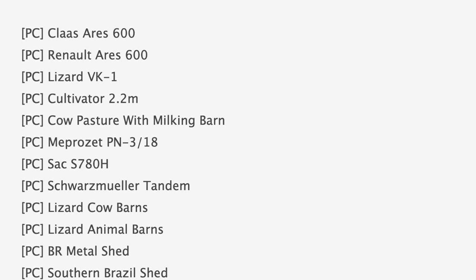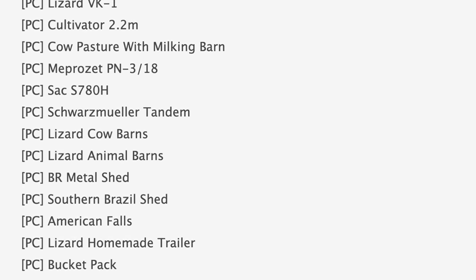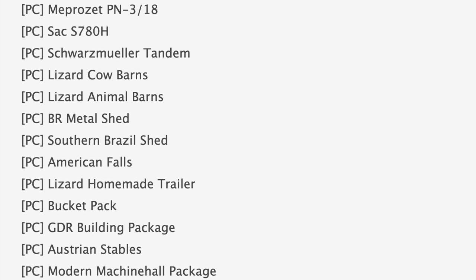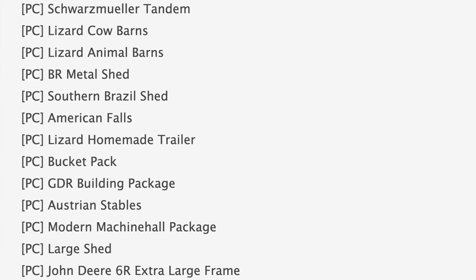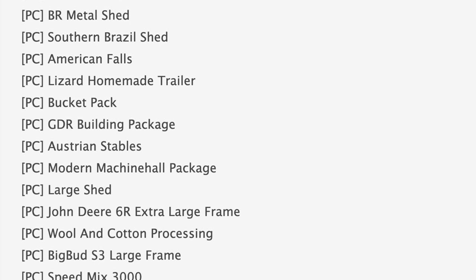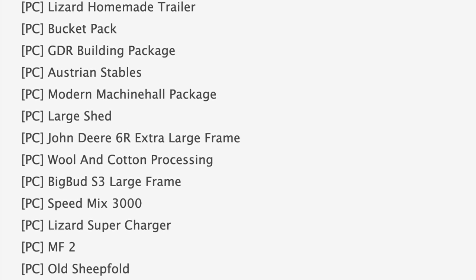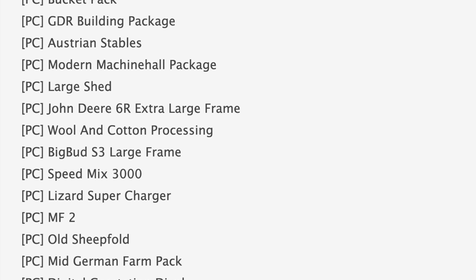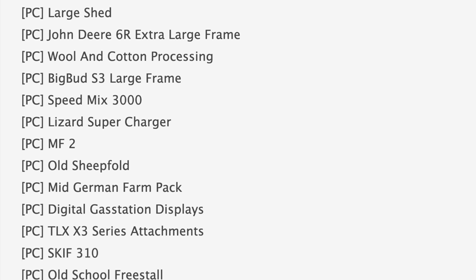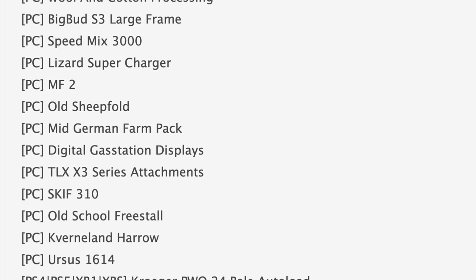Starting off with mods in testing today — we got 38 mods on the list. 33 of those are in stage 1 or PC testing and 5 are in stage 2 or console testing. Some notable mods in PC testing include the Klaus and Reno Aries 600 cow pasture with milking barn, American Falls, the bucket pack, large shed, John Deere 6R extra large frame, Big Bud S3 large frame, MF2, TLX X3 series attachments, and the Ursus 1614.